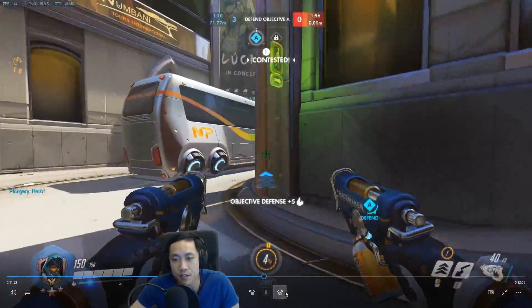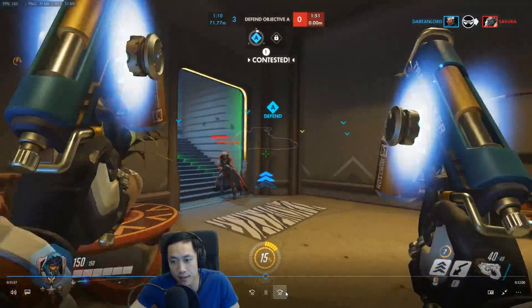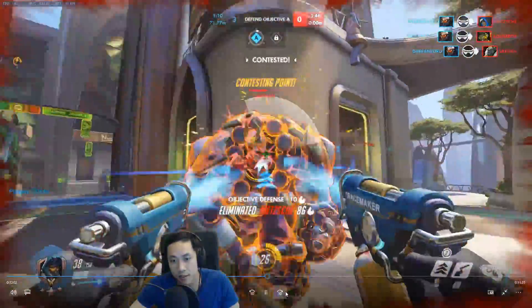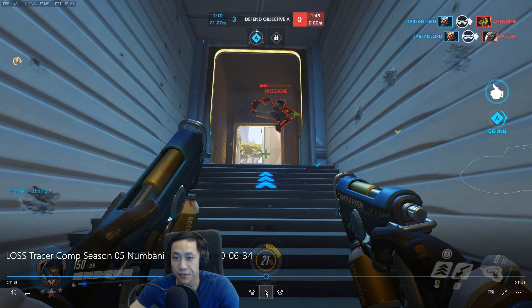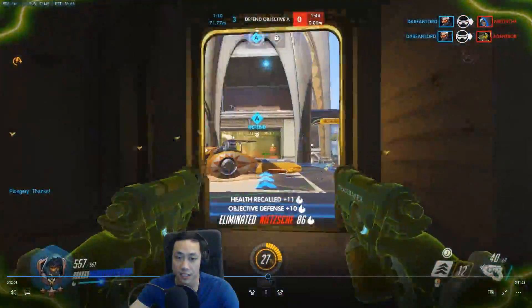Very dangerous situation here because the Hanzo is up top and he can pretty much one-shot you. Very good flank — keeping your distance away from the Ana because she has sleep dart or grenade. I feel like you could have used your melee a little bit more. At this point I would have blinked forward and tried to melee her. The Ana is at about one and a half bars — roughly 30 to 40 life. If you were able to get two quick melees on her, she would have died without getting the nano boost off on the Reinhardt.